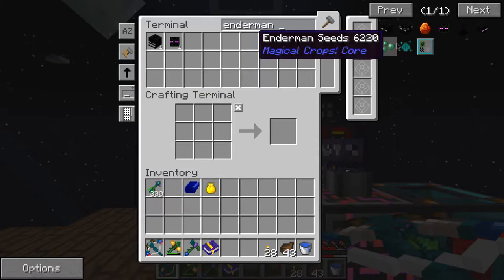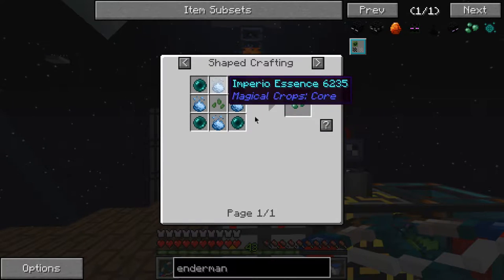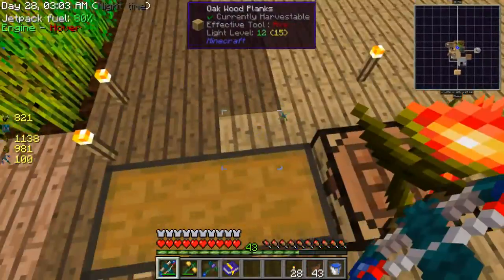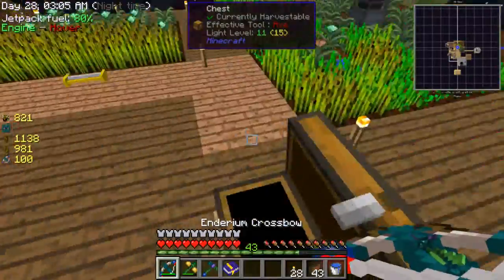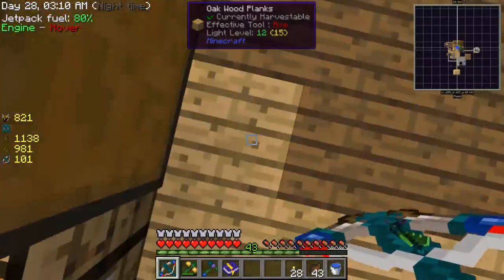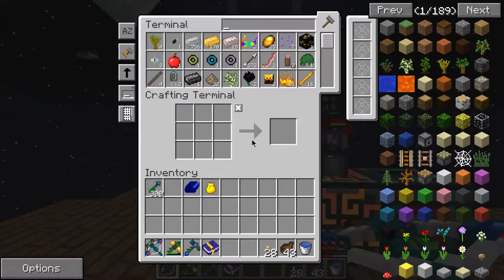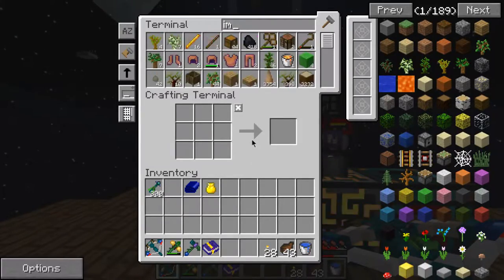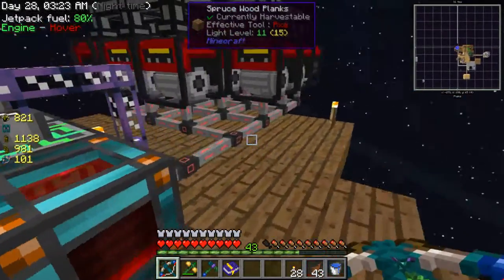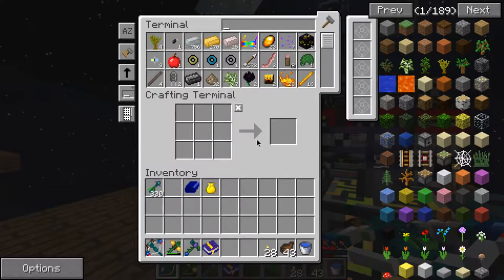Enderman seeds — what do they take? Imperial? Do I have imperial? I'd like to make a whole bunch more of those. Looks like that's a no. That's a fail then, because I've got to make a whole bunch of energy conduits, but that's not going to work.